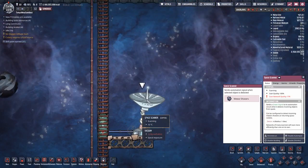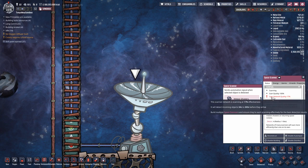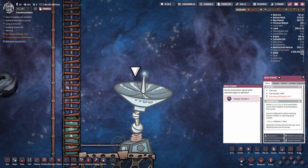The space scanner's scan quality is 100%, but the scan network quality is only 17%. Hovering over scan network quality shows how much warning you'll get before a meteor shower — ours says 34 to 200 seconds. At minimum we'll have 34 seconds of notice, but unfortunately it takes 40 to 45 seconds for the bunker doors to close. So right now we don't have enough warning, which means we need a second space scanner.